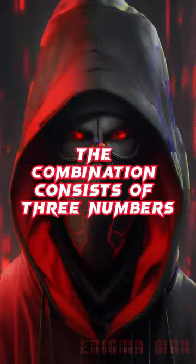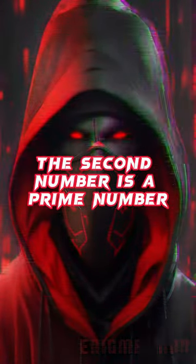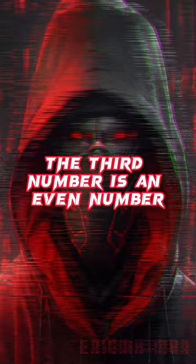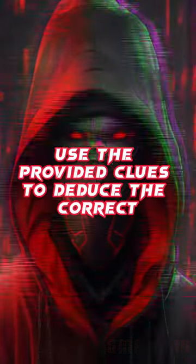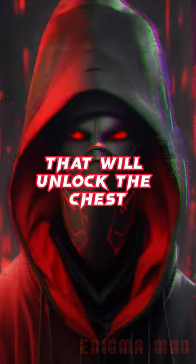Clues: The combination consists of three numbers. The sum of the three numbers is 15. The first number is odd and is greater than 2. The second number is a prime number. The third number is an even number. Use the provided clues to deduce the correct combination of numbers that will unlock the chest.